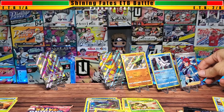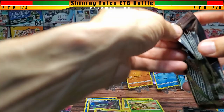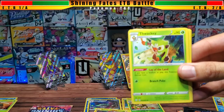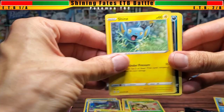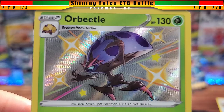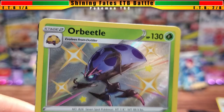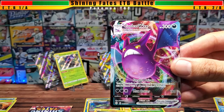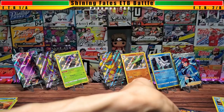Back to box one, round five. I did see a little peek — I'm a bit sloppy admittedly. We have a V-Max coming up, and it's not in the holo position so we could have a baby too. There's an Orbeetle — I have not seen this one yet. It evolves from Dottler, and it's a very mean-looking shiny Orbeetle. Behind it is a Crobat V-Max — we've pulled this one before, but still not a bad pull.